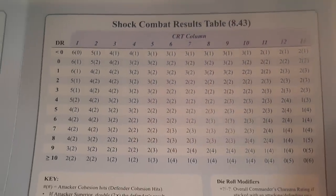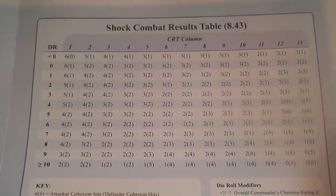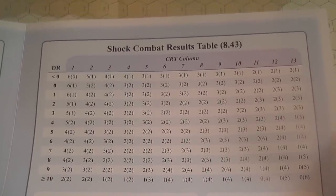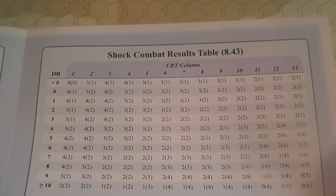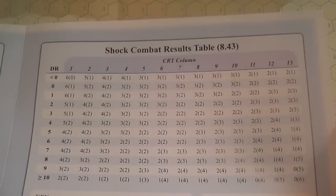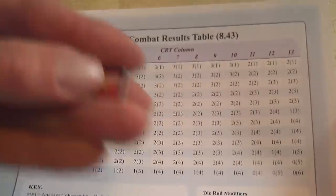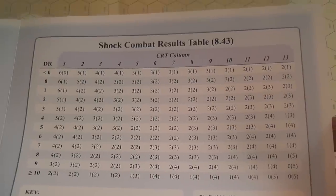After movement and/or fire has been resolved, you have shock combat. Units in combat may have to take a cohesion check at the beginning of the shock combat phase. The attacker may have to take that check first. Units that are already engaged from previous turns — where the defender is already in combat — do not have to take that preliminary check.